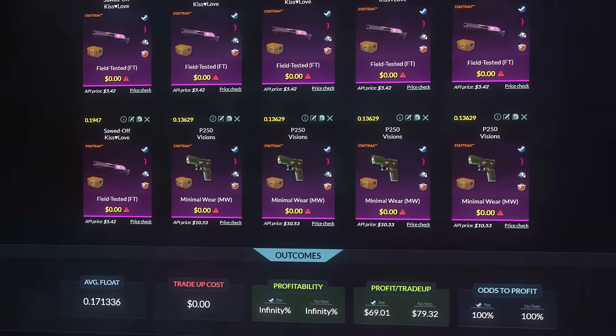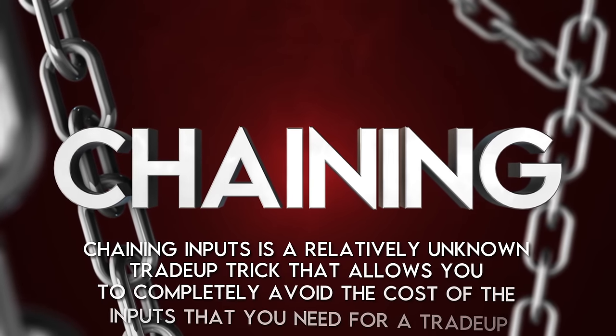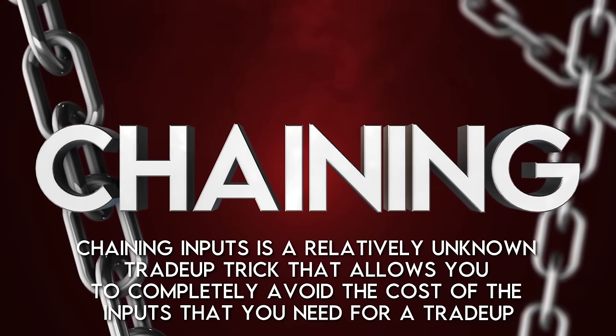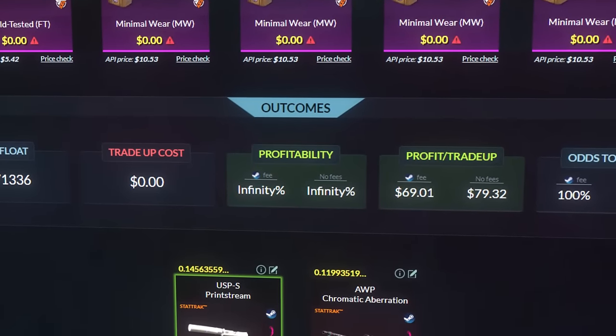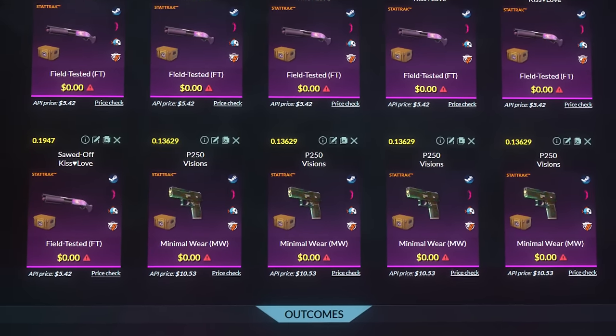It's time for you to learn about the art of chaining. Chaining inputs is a relatively unknown trade-up trick that allows you to completely avoid the cost of the inputs that you need for a trade-up. As you can see, the reason this trade-up has an infinite profitability is because we were able to get the 10 inputs completely for free.